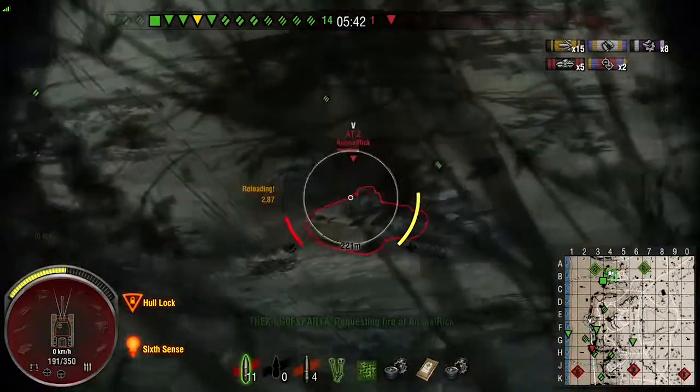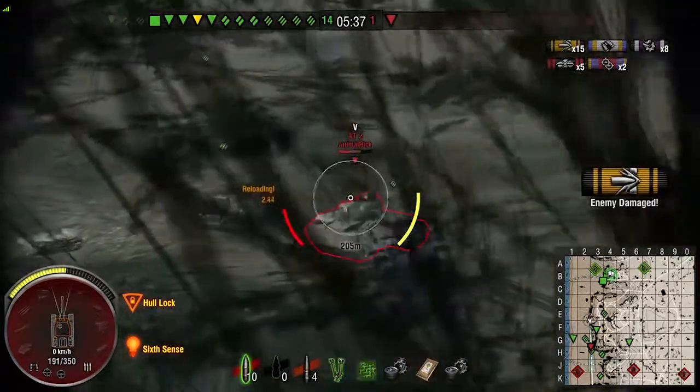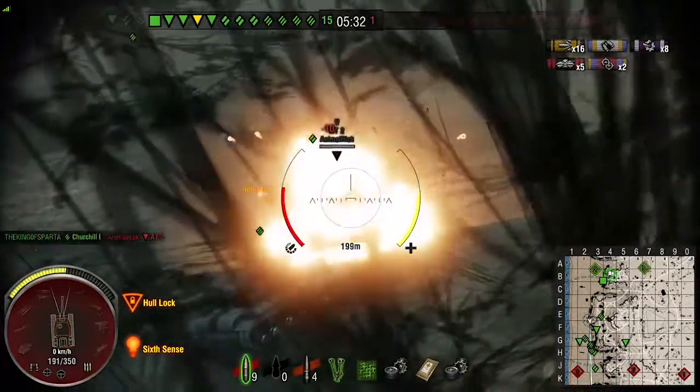We can see the AT2 shooting from his cupola on top. Let's see if we can smack one into it — bam, straight in the cupola! The cupola is a weak spot for the AT2, if anybody didn't know.